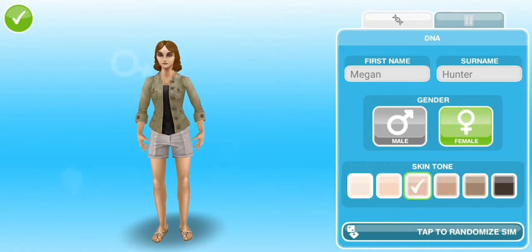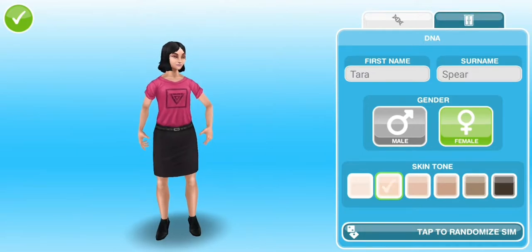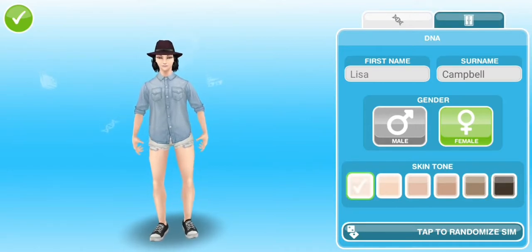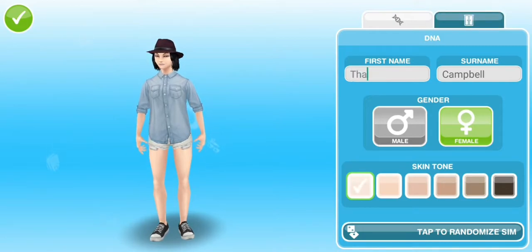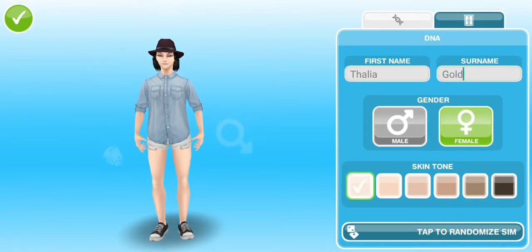So I thought why the hell not, and today we are going to be making a sim. This is just going to be the tutorial episode for me building my sim, and if you have any suggestions or ideas please let me know. I'm going to try and get her to look as much like me as possible, so obviously she will be the palest of pales. I will name her Thalia Gold — yes, that will be her name.